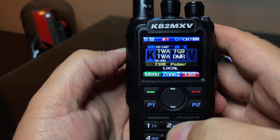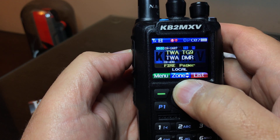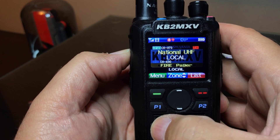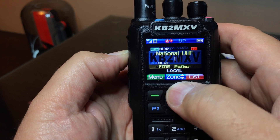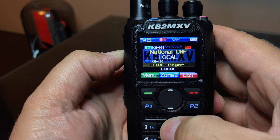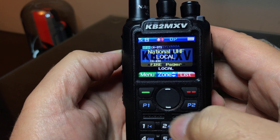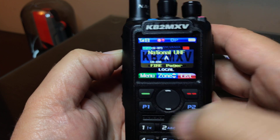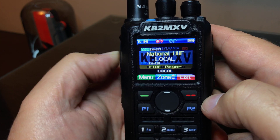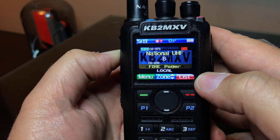But if I send any other DTMF character first — like a 1, and then I hit up — there goes the C. If I send a 2 and hit down, that goes. I can hit P1 for an A — that works. I can hit P2 — sends the B. That works.